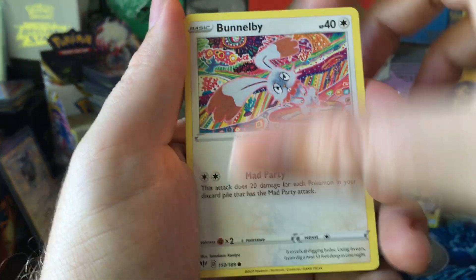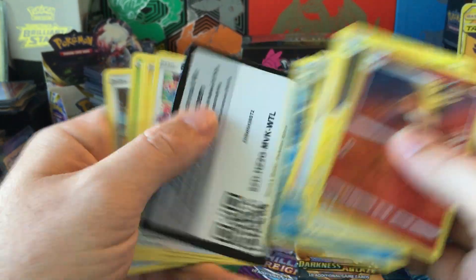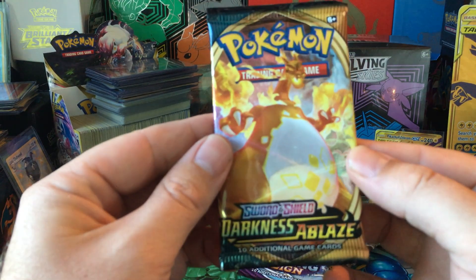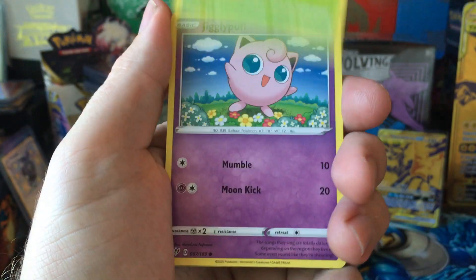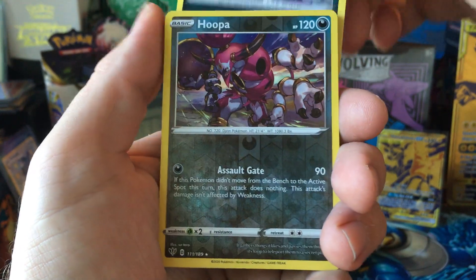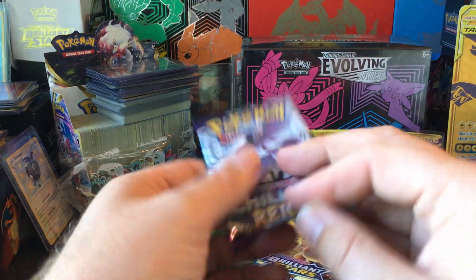I briefly looked at other people's videos on this item — it seems like they change the packs up every once in a while. I do like this pack selection though. All right, Darkness Ablaze — Charizard or bust! Rowlet, Jigglypuff, Diglett, Panpour, Spinarak, Hoopa, Delcatty.